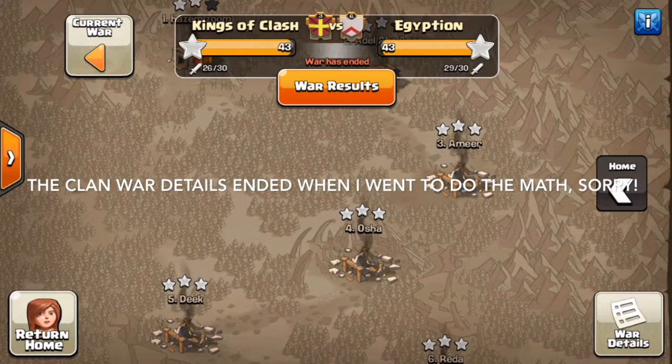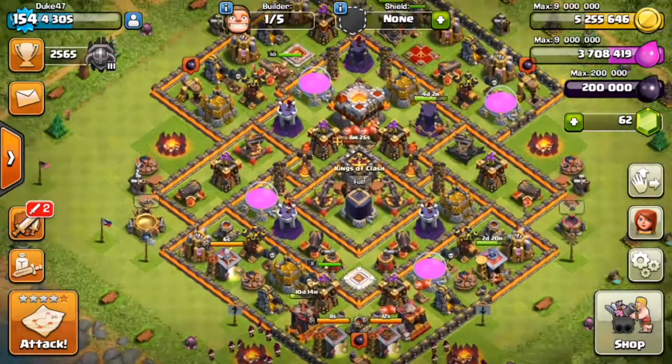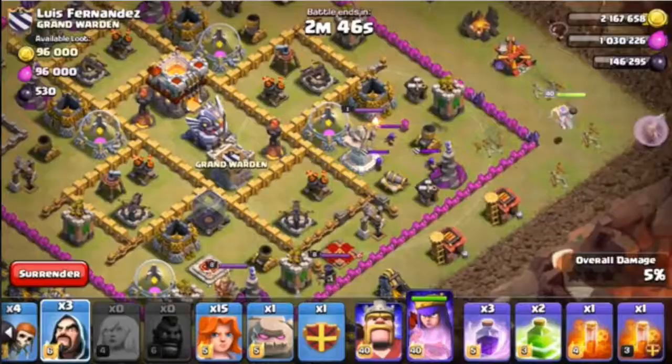You might think there are mismatches, like one Town Hall 11 versus 15 players. But are those really mismatches? If you remember back in our clan war against Grand Warden, their number one player was awful — he had an eagle artillery but only level 5 and 6 walls.